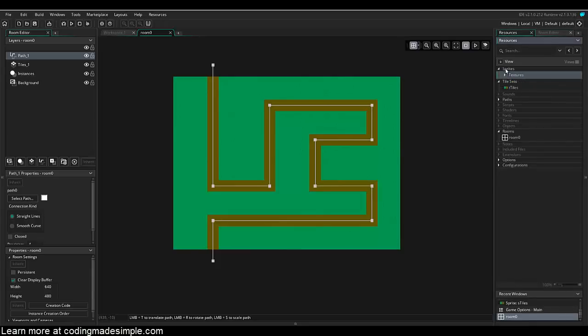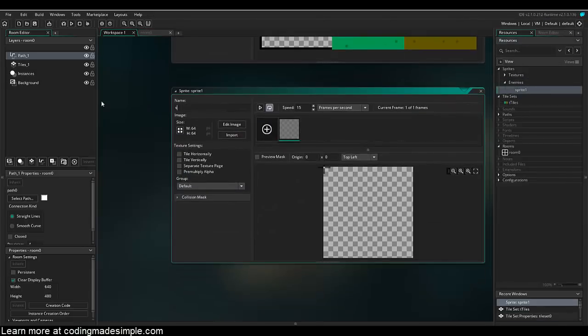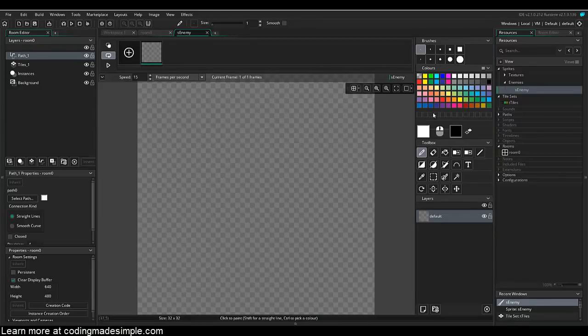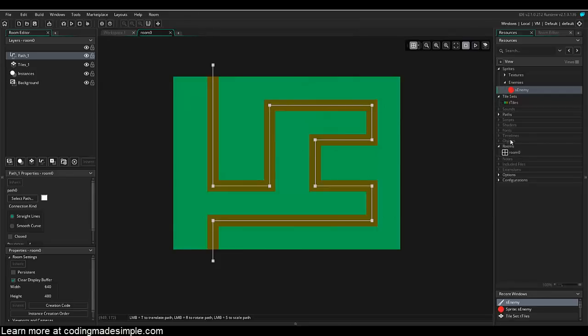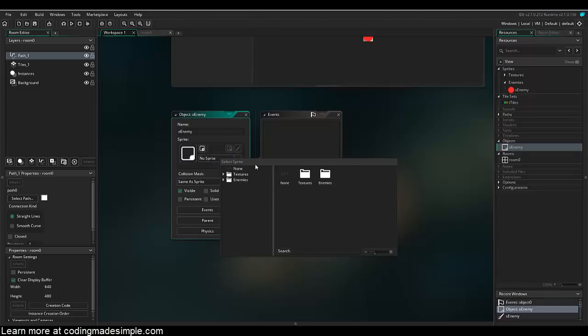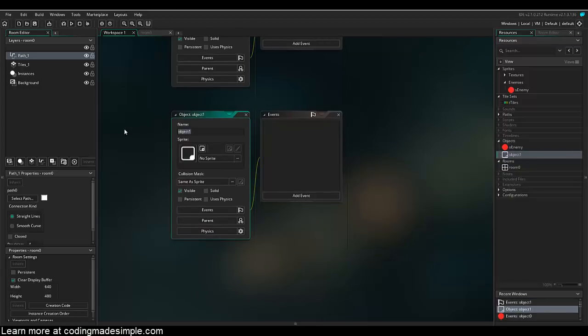Let's create an enemy. In sprites I'll add a group called 'enemies' and create 's_enemy' as a 32 by 32 sprite. Now I'll create an object called 'o_enemy' and assign that sprite. Then I'll create another object called 'o_spawn' — this object is going to control all the attributes for our enemies: health points, speed, level progress, and it's actually going to spawn the enemies.